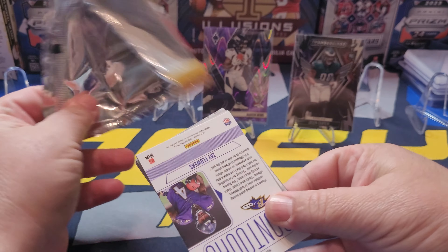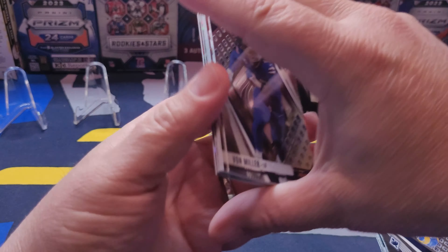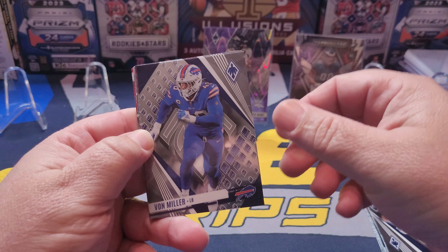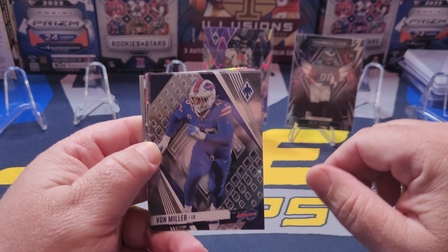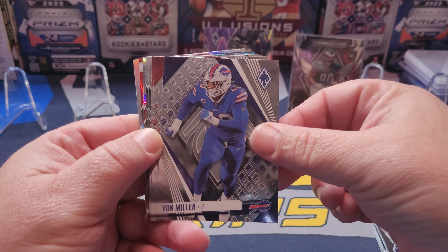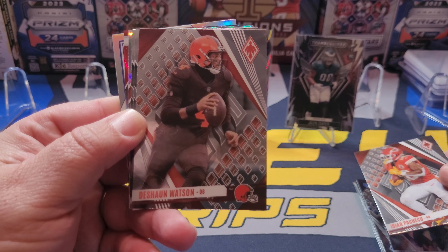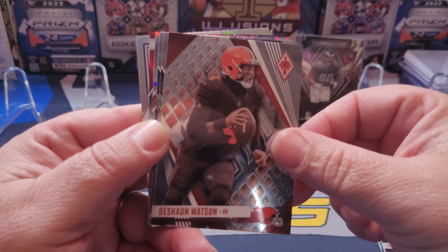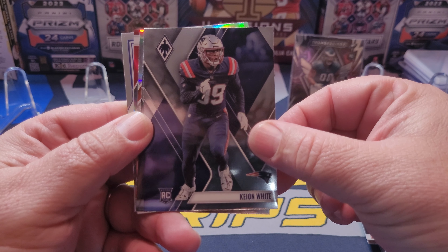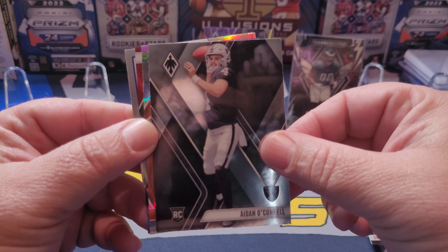I just got a good shipment in — I got this and the Absolute, and then I'm gonna rip some Prism and see what I come up with. I also got some Illusion boxes in route. I do want Rookies and Stars — I think I gotta go grab a box of that.